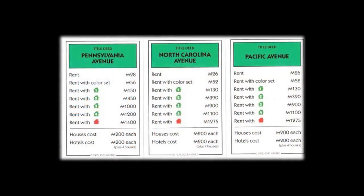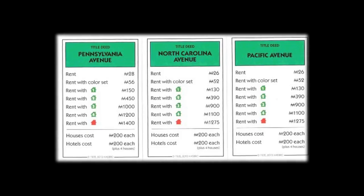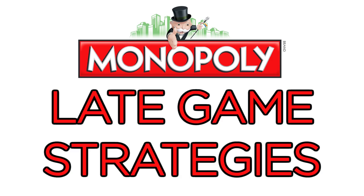Every game of Monopoly is different. You should not have your heart set on or entirely rule out any particular strategy at the beginning of the game. Just because I don't love the greens doesn't mean I would never trade for one after landing on another. You have to play the hand that you're dealt. The information in this video is just a basic framework for playing well. Once everyone has been trading for a few laps and multiple players have complete color groups, it's time to start thinking about late game strategies.